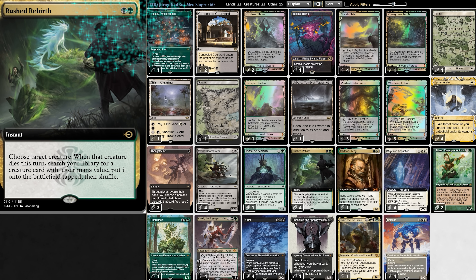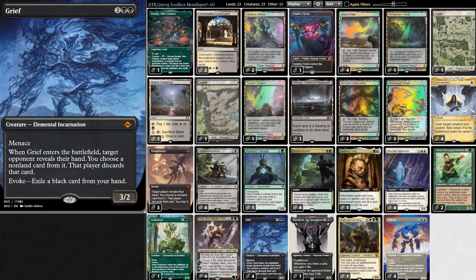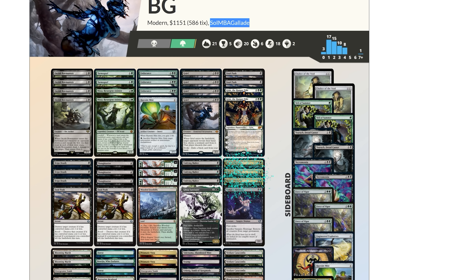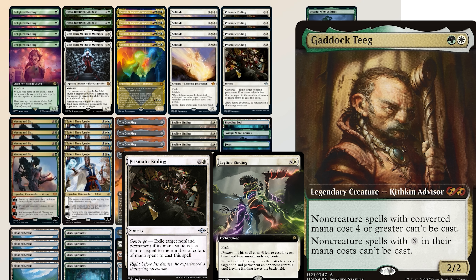Starting with Rushed Rebirth. For two mana, we choose a creature. When that creature goes to the graveyard, we put a creature into play from our deck with lesser mana value. In other words, if we evoke Solitude, we can grab any creature in our deck, like Grief for hand disruption, or Sheoldred — fantastic against the One Ring. And before we say Rushed Rebirth would never work, a deck recently 5-0'd with it, thanks to big boy Soy and VA Gallade. Being able to dig for the perfect answer is very powerful, like Gaddock Teeg, which takes a massive dump on four-color decks, shutting off Urza's land blending, Prismatic Ending, and even the One Ring.